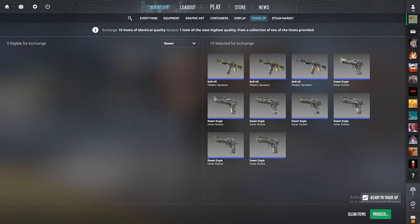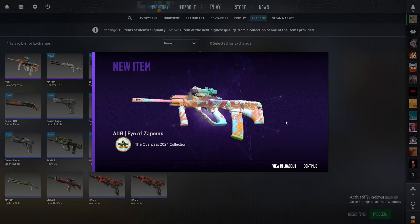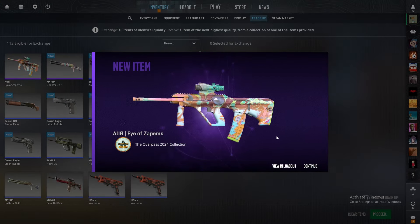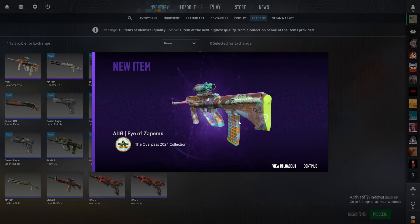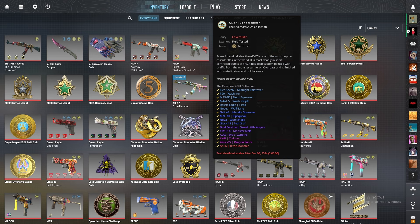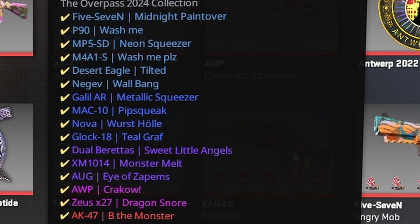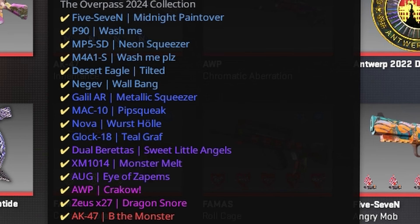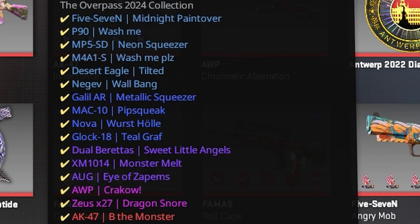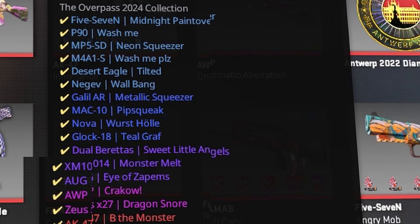Let's see it in three, two, one, go. Let's go — we hit it! Oh my god, that's awesome — I completed the entire collection! We have got every single item from the Overpass 2024 collection. I had no idea that the checkmarks light up in a tan gold color — that's pretty cool. Let's go ahead and get into the next trade-up.